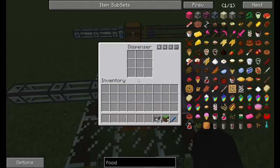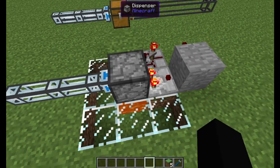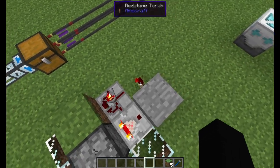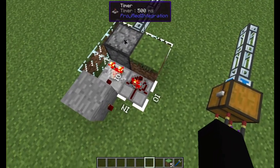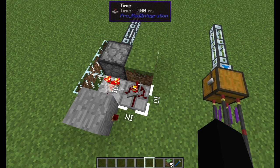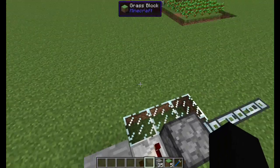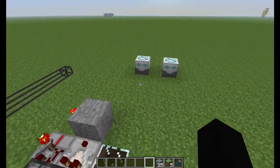You just replace the chest with a dispenser, and when you put the items in there, it dumps them all into the lava below. You just use a comparator and do an inverter, and then one of these redstone timers from Project Red. That's a pretty cool solution if you don't mind losing all the apples and the saplings.